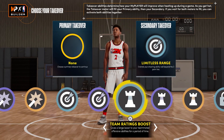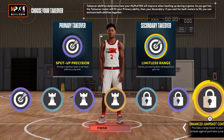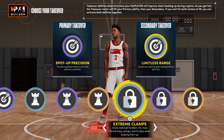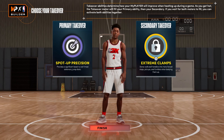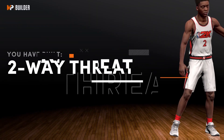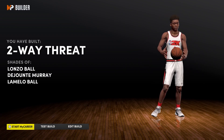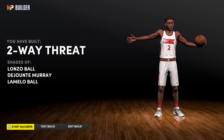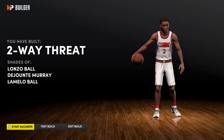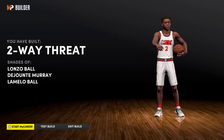For the primary takeover, I'm going with Spot-Up Precision because Lonzo is mean when it comes to that. The secondary takeover is Clamps — if you've watched Lonzo play defense, it is beautiful. What 2K says we built here is a Two-Way Sharpshooter — Two-Way Threat — in the same tier as Lonzo Ball, Dejounte Murray, and of course his little brother LaMelo Ball. Technically LiAngelo is the only outlier in the Ball family; the other two are basically copies of each other.